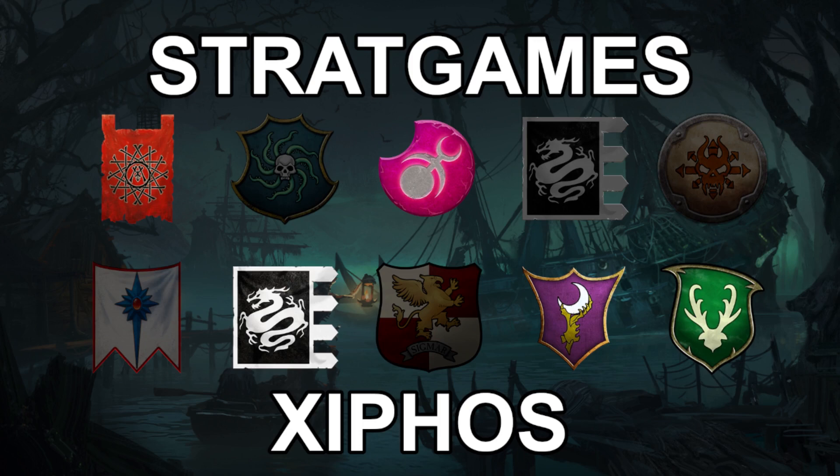For the tie-breaking final battle of the entire series, StratGames went for Norsca and Syphos went for the Wood Elves — which is the very first battle I showcased in the series, the Wood Elf melee octagon. StratGames struggled to break through the Wood Elf defensive box reinforced by a bunch of Tree Kin, allowing Syphos to secure the final victory in the Best of Five.